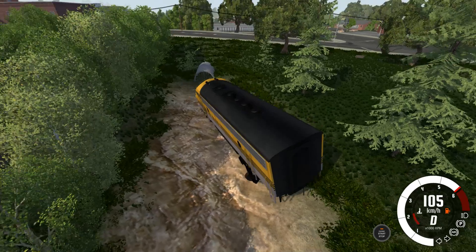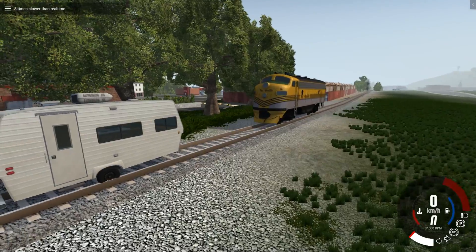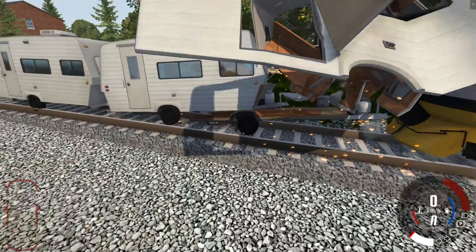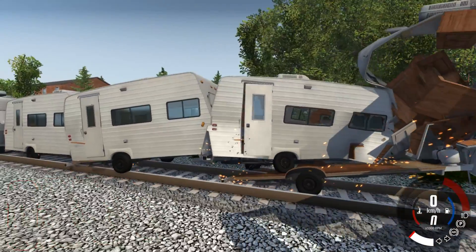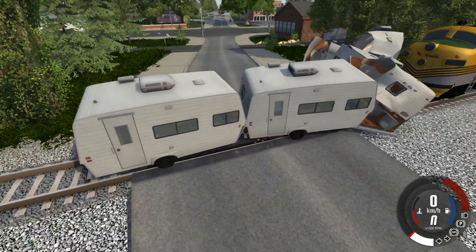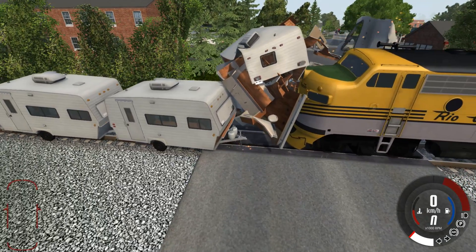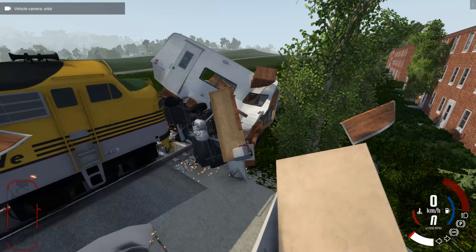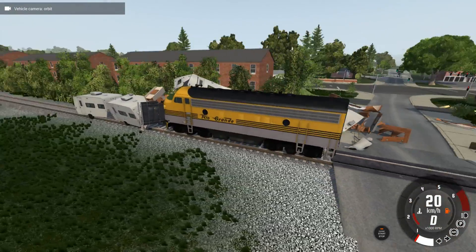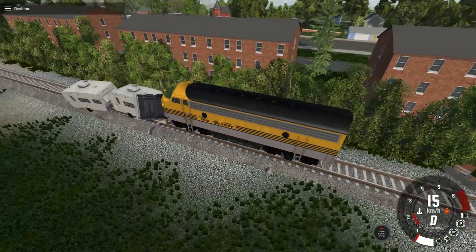Not one camper but five — campers are probably my favorite thing to destroy in this game because of how detailed they are. I wanted to see if it could push all five out of the way. Amazingly it seems to be doing really good at pushing them — but is it gonna get those final two before it slows all the way down? I think the campers kind of won this one. The train's still going though, so who wins? I don't know.